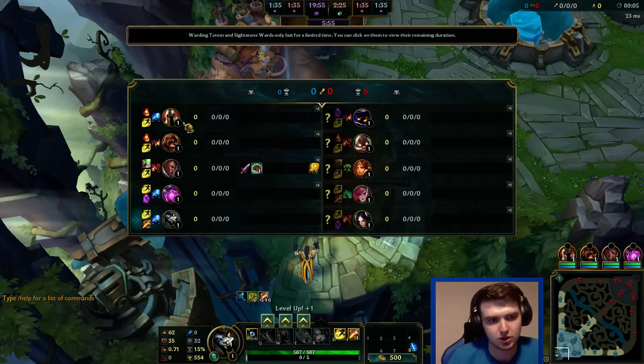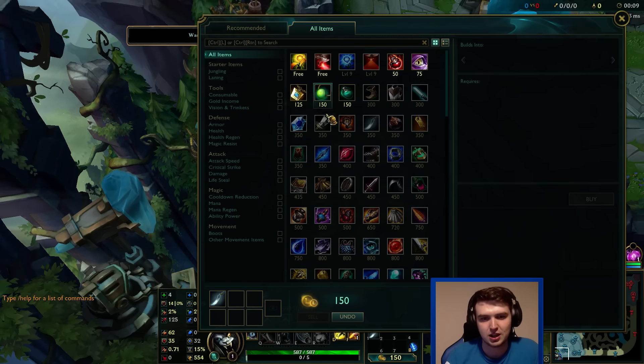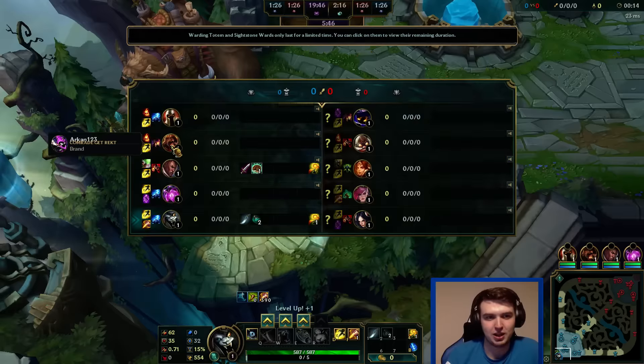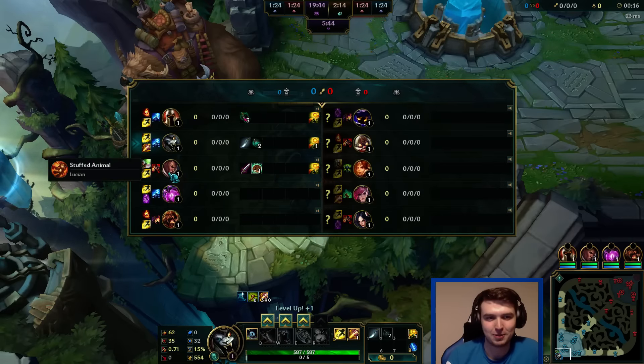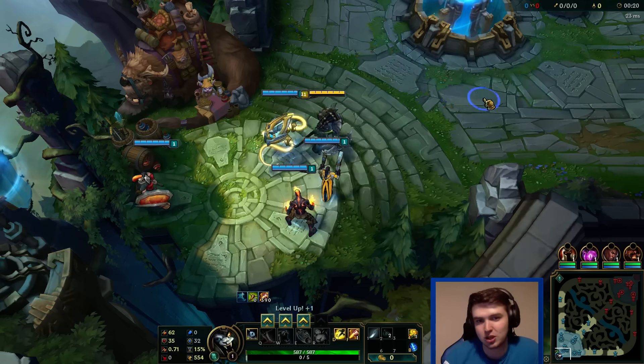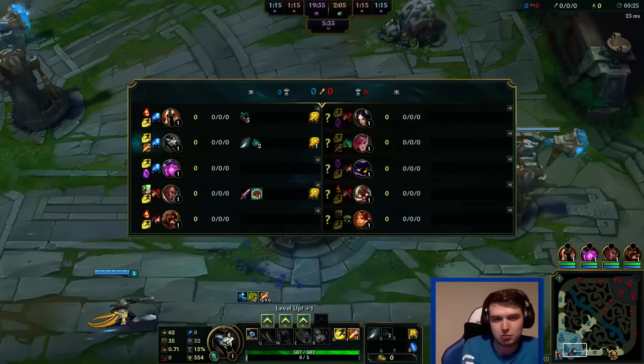We'll see how it goes. Welcome to the rest of you guys — we're into another Road to Masters today playing some more Rengar. I really want AD carry; I'm queuing as AD but I'm not getting it. That kind of sucks but I can't do much. I really want to dodge just based on that role assignment, but obviously I have to just play.